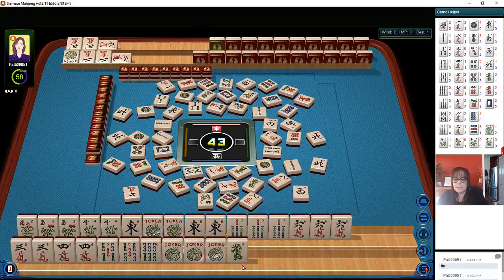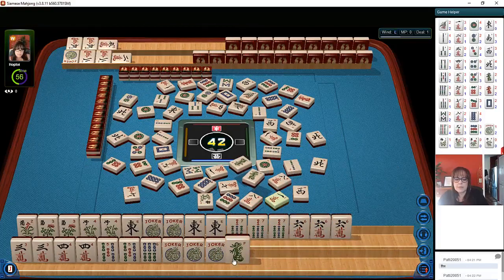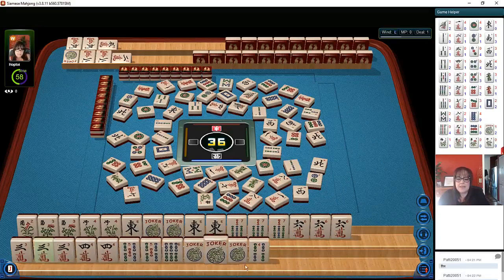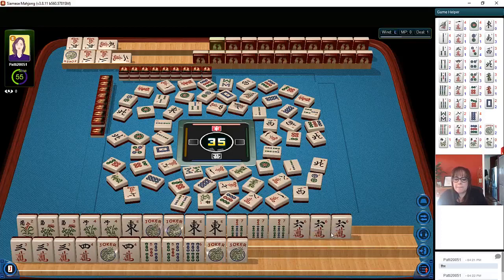We're going into the end game though. Two dots, one character, nine dots, four bam — wrong suit. Green dragon, three bamboos — they might want this. Two dots — oh, there's already two out. Red dragon, three crack — that's a keeper. So we're good to go there; we need to kong one of these.